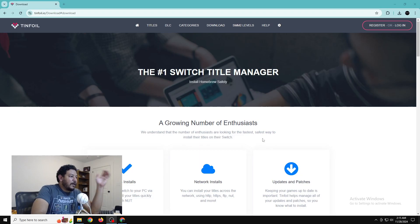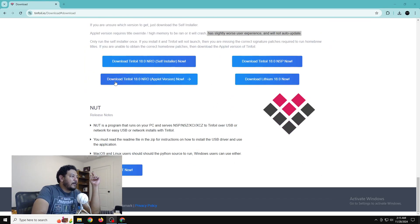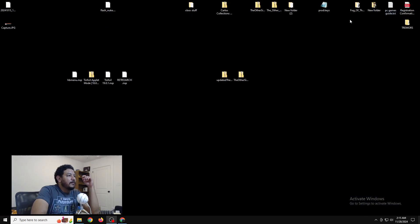So with Tinfoil we're going to want to go to the website - I'll have a link in the description. Once you get on the page you're going to want to scroll all the way down to the download options and click on the option that says Download Tinfoil 18.0 Applet Version. There is a note that it has a slightly worse user experience, which I haven't had any issues with at all, and it will not auto-update - that's the only downside. The self-installer auto-updates but maybe that will be working for the future full release. For now we need to download the applet version and move it to the desktop.